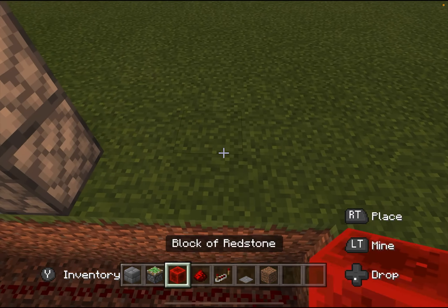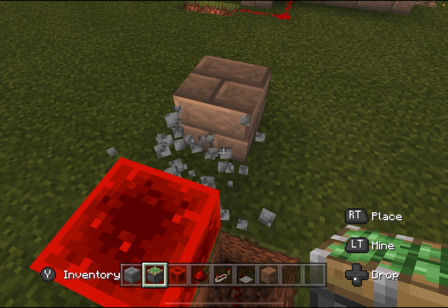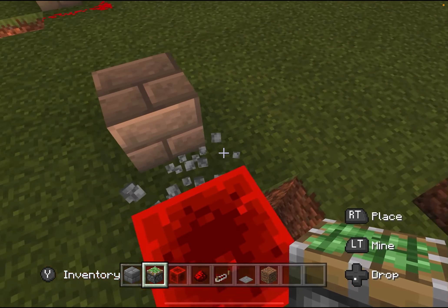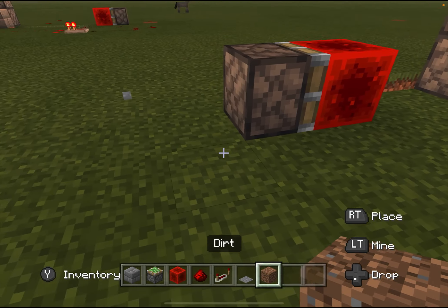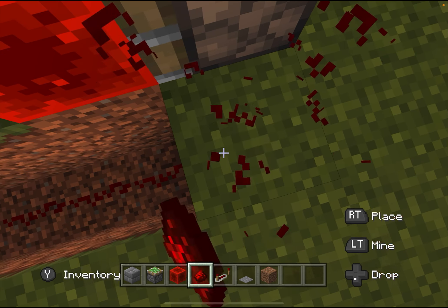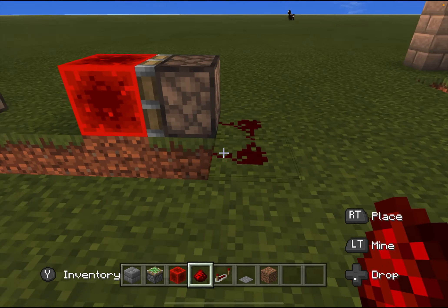Next what we're going to do is place a redstone block right here and a sticky piston behind it facing it. You need to be facing your redstone — there we go. Now we're going to make this redstone that is underneath the pressure plate connect to this piston right here, like so.